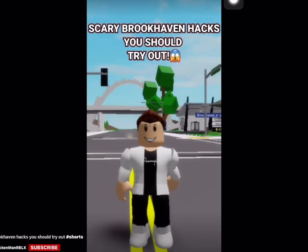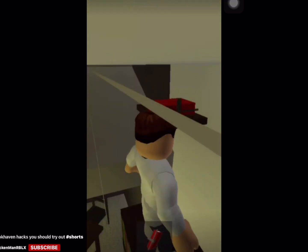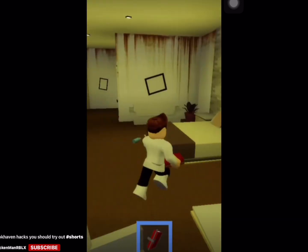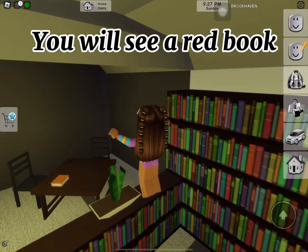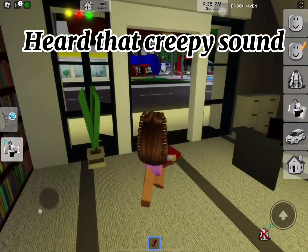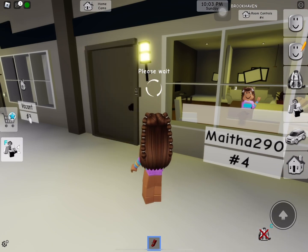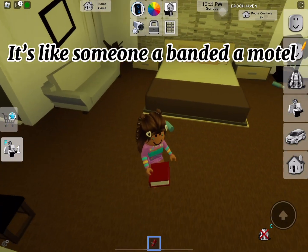Brookhaven hacks you should try out. Go to the library, then jump there and take this red book. Do you hear that? A creepy sound. Now go to the motel and choose one motel — a haunted room. First go to the library, you will see a red book, take it. Heard that creepy sound. Go to the motel, do a room — a haunted room. It's like someone abandoned a motel.